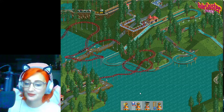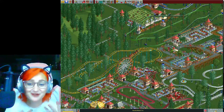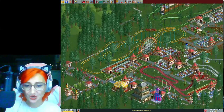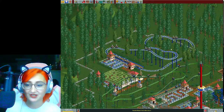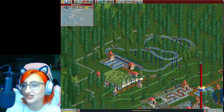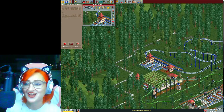I'm going to load up Forest Frontiers, which was the first level we did. You can watch that episode — I'll link the card. I'm going to use this park to practice ride building. I already did some on my own spare time. I found this one right here, but its stats are not very good — medium excitement, high intensity, and high nausea — so I'm probably just going to delete it and start over.